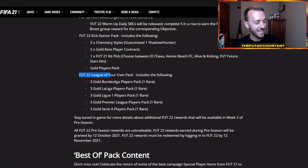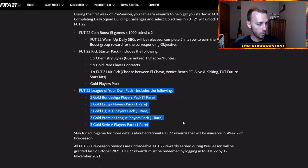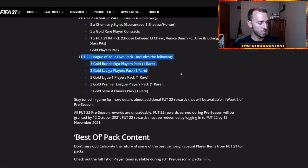We have not seen an objective or SBC yet for this, but it is guaranteed to come out this week because all of these rewards are for week one. During the first week of preseason, you can earn a League of Your Own pack, which will give you three gold bonus ticket players with one rare — La Liga, Premier League, and Serie A. That's going to be interesting to see what kind of grind we have to put in when those are dropped, but they look pretty decent. All FIFA 22 preseason rewards — untradeable rewards earned during preseason — will be granted by October 12th.